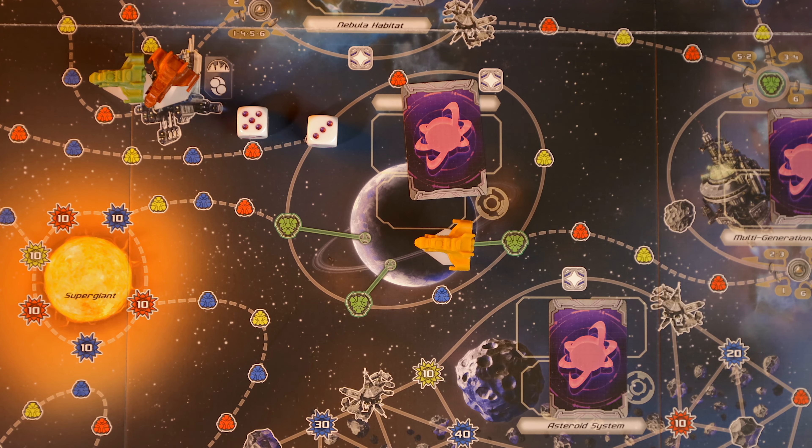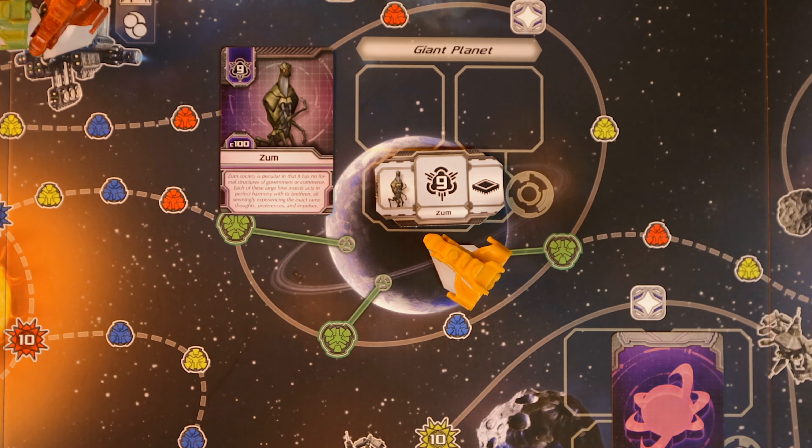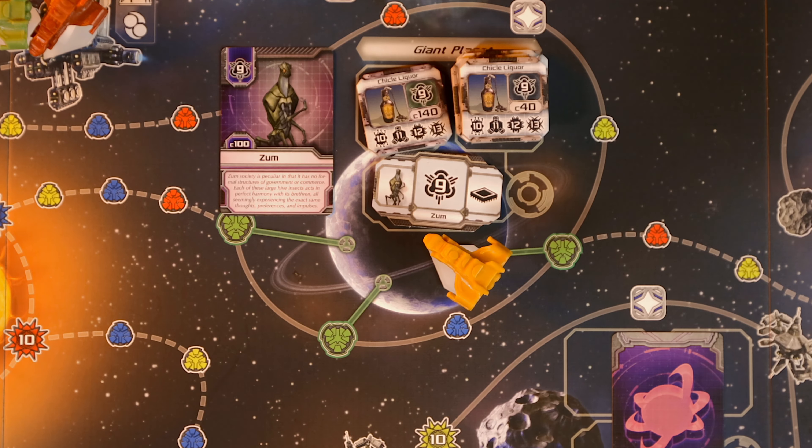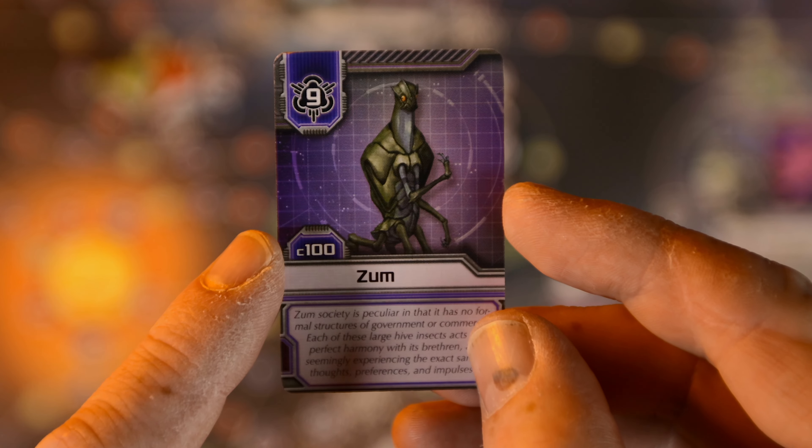You must move the entire distance rolled on your speed dice unless you stop at a spaceport or land on a surface city. To land on a surface city, you often have to cross a green line, which costs two movement points instead of one. When you land on a surface city or space station, you can make first contact with that culture — you flip the card over and place all the bits from the left-hand side of the board onto that planet: the culture tile, a factory deed, factory goods, and standard goods. The first contact card also gives you a bartering bonus with that alien race.